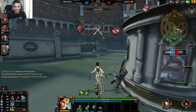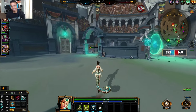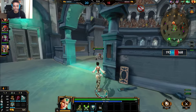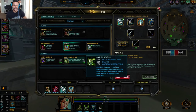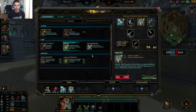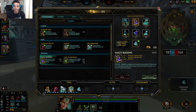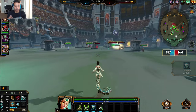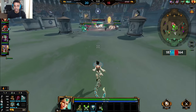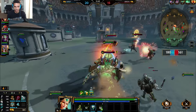Alright, there we go - we secured that kill pretty much. And here's my build for her. I like to basically, because I'm so worried about her getting shut down, buy Magi's Blessing and Mail of Renewal on her. Because of the fact that if she gets locked down, she's pretty much useless. So everything that you can get to help you not get locked down is key.